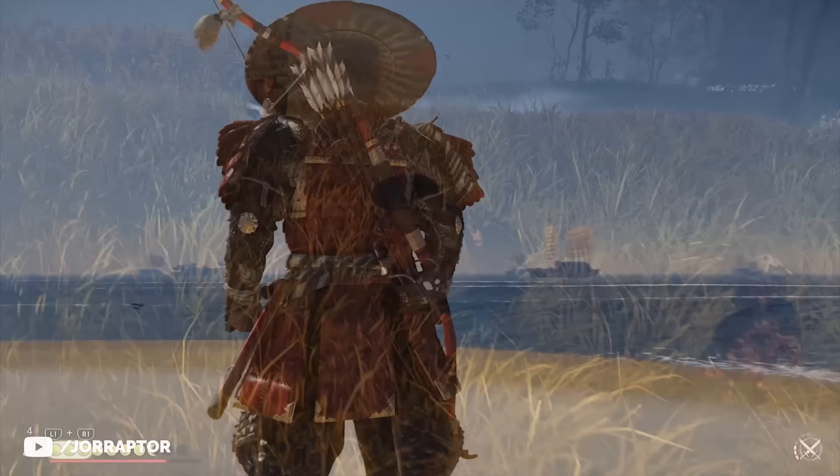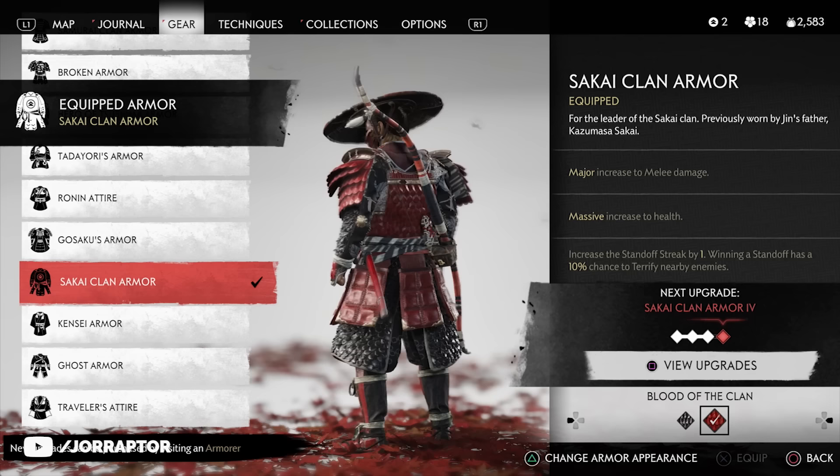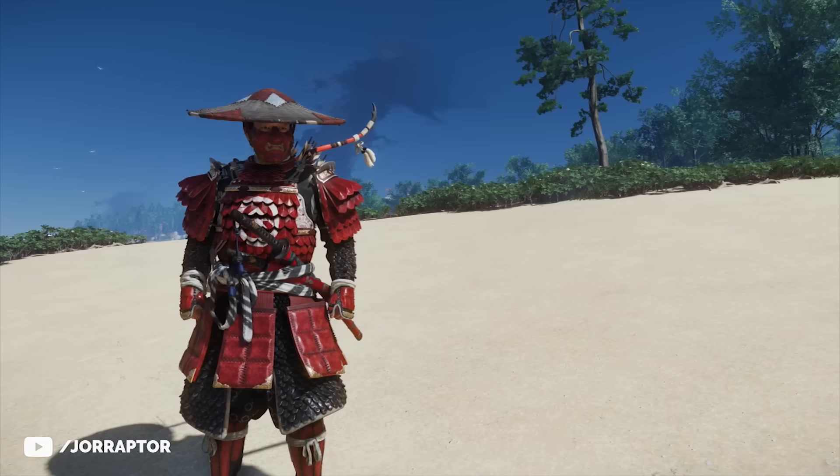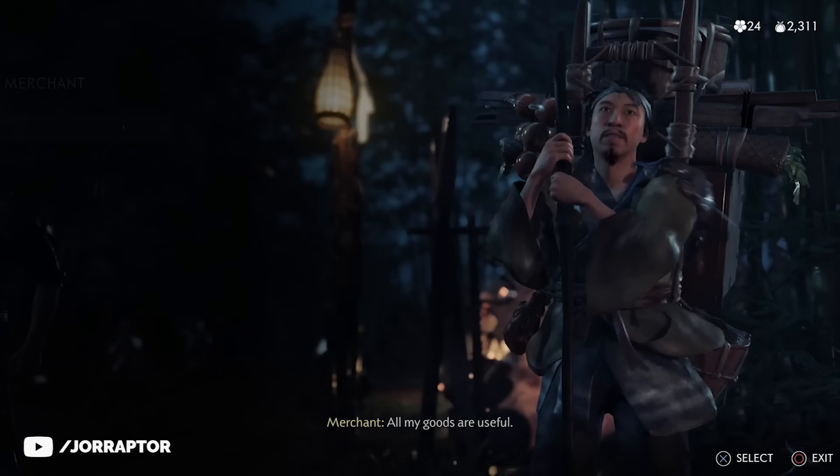Let's start with my patchwork clan armor — I'm giving them cool names based on the different pieces. We got the red Sakai clan armor that you get from a main mission in act 2, and the red color is purchasable from a merchant. Then I'm rocking the red ghost mask that fits very well. To finish it off I got the patchwork straw hat that you can easily buy at a merchant in act 1.